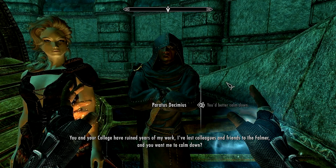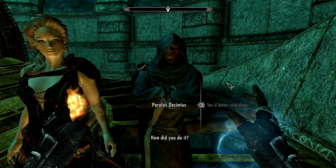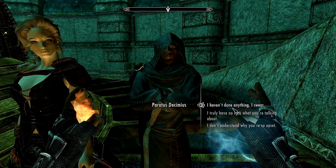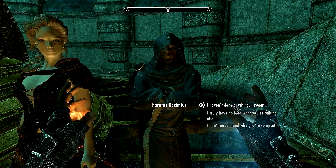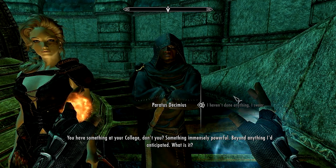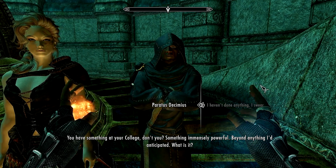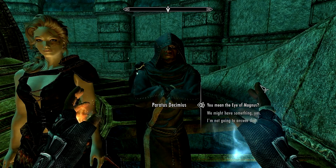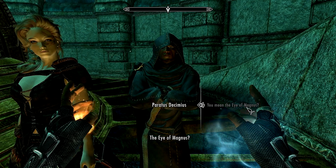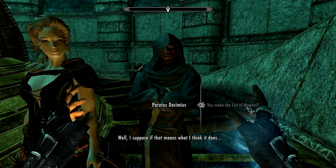He says something immensely powerful is at the college, beyond anything he anticipated. He says it's not a giant sphere, and asks if I mean the Eye of Magnus. The Eye of Magnus — yep. He supposes that means what he thinks it does and finds it interesting. Can I help him find the Staff of Magnus? He says he can help with the staff.